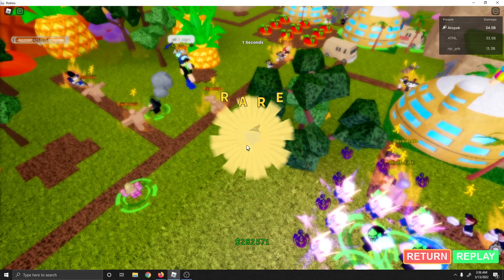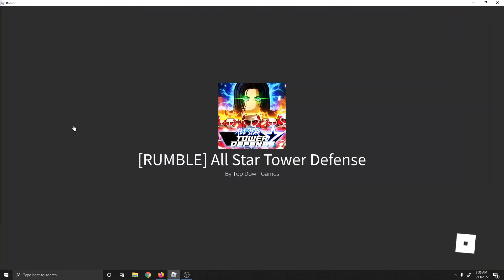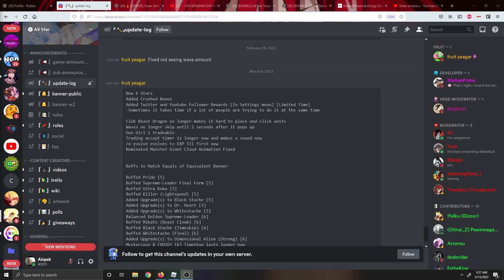Hey, what's up guys, look at all this EXP we got, but I'm gonna show you a new EXP glitch. They're supposed to fix it in the update log — let me go show you that real quick. Right here it says 'e evolve evolves the EXP 3 first now.'